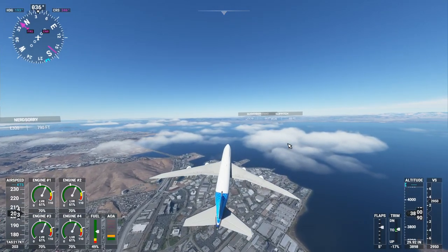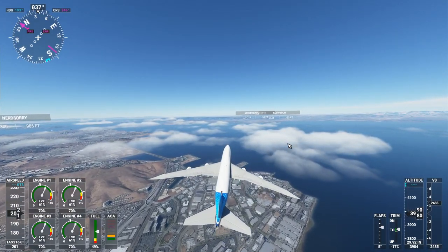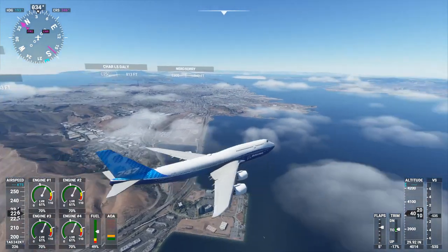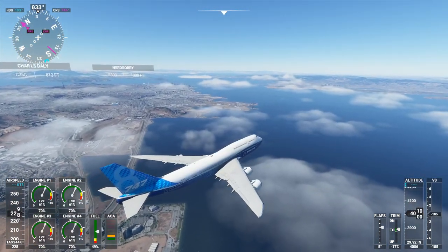Split view was something you used to be able to do with Flight Sim — I don't know how to do it right now. You used to be able to make a little window with your external view.